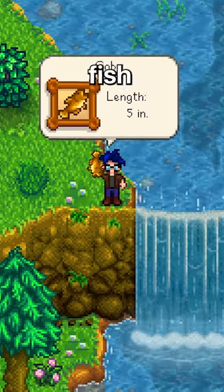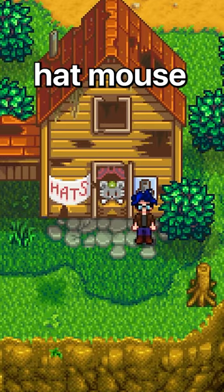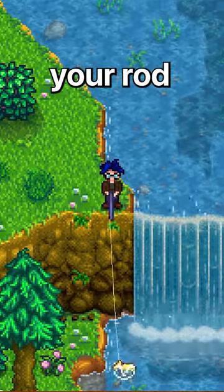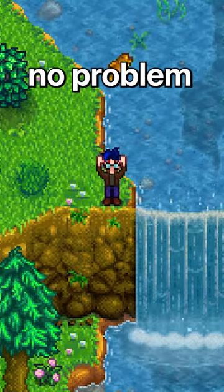After that, you'll need to catch the new goby fish. Head over to the Cindersap Forest, then work your way down to the hat mouse. Come over to the waterfall there and cast your rod. The goby fish is a bit rare, but after a while you'll have no problem getting one.